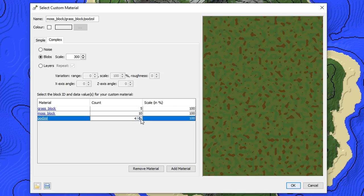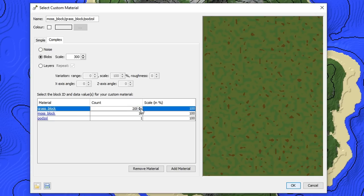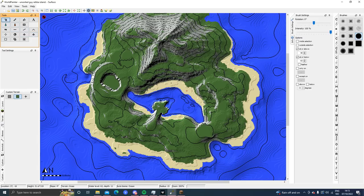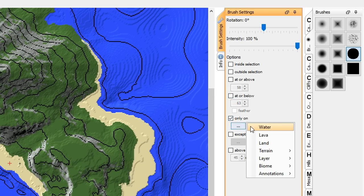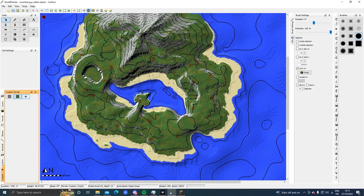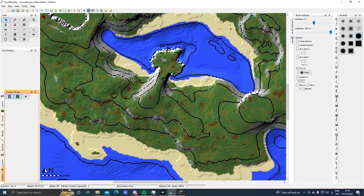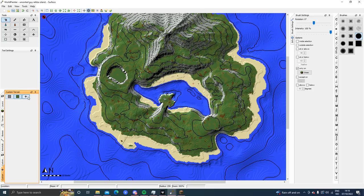Maybe even podzol — just take it down to 1. I don't want many of those. Grass block, what happened to you — you should be 20. Yeah this looks good. I'm gonna spray paint it, choose only on grass, and paint this baby. Based on what I see now maybe I should change the settings again — 300 was a bit too much. Let's go with 200, I think that's better.